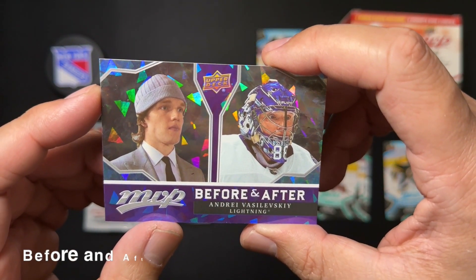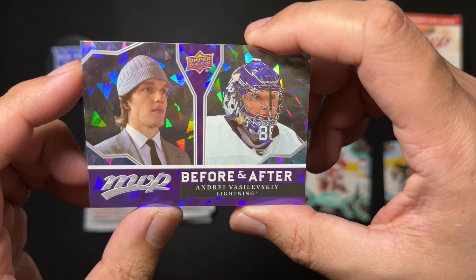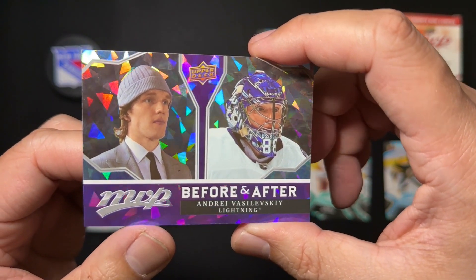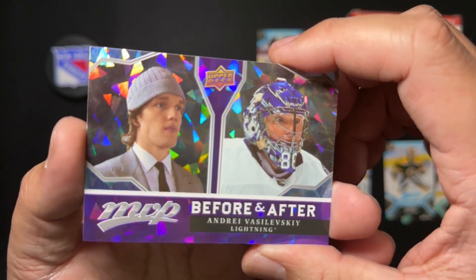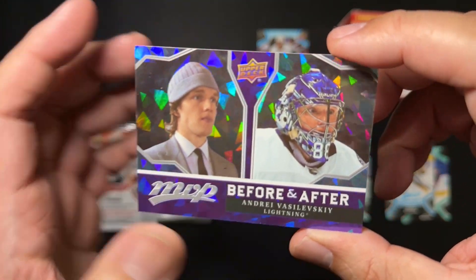And behind it, we have a Before and After of Andrei Vasilevsky. Wow, look at his massive chin — he's got one strong jaw. And look at this prism card. Amazing, looks really nice. It's a great-looking purple.